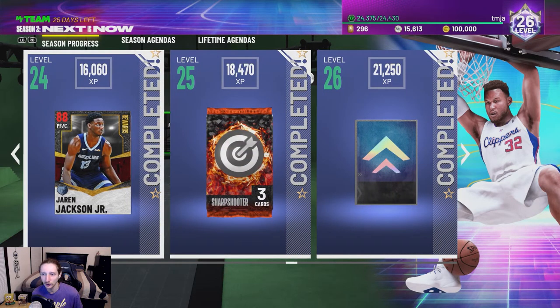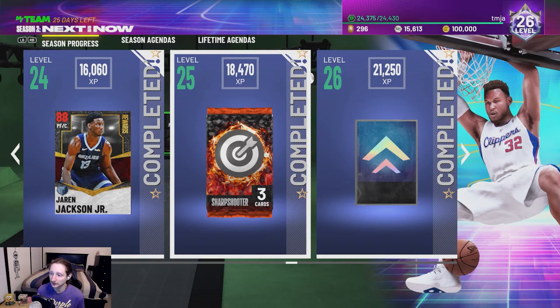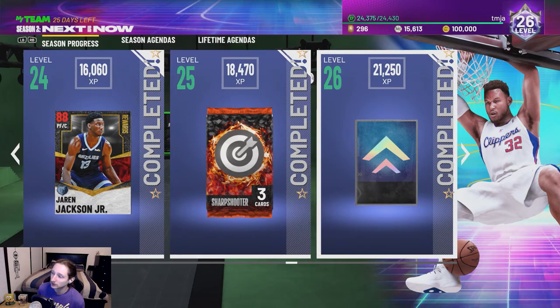So for level 24 we got this Ruby Jaron Jackson card. For reaching level 25 we got this little sharpshooter badge pack, which we are going to open in this video, as well as a bunch of other packs that I got already and some stuff that we're going to get from the locker codes. So we're going to be opening some free packs in this video as well.